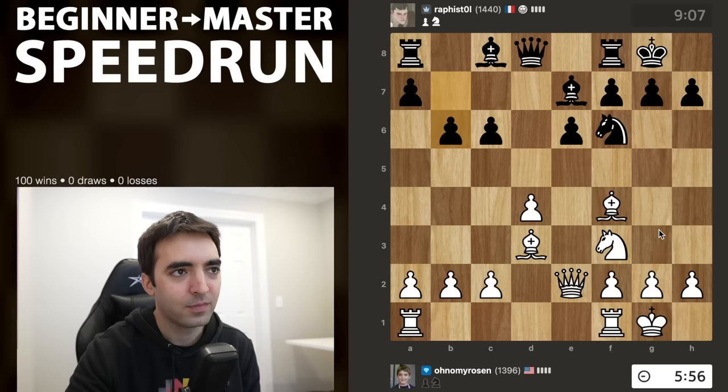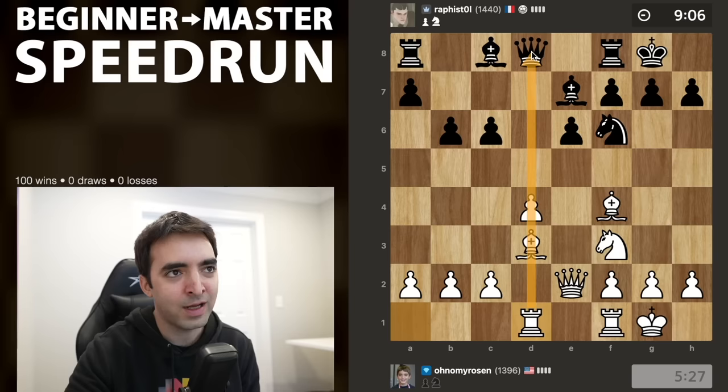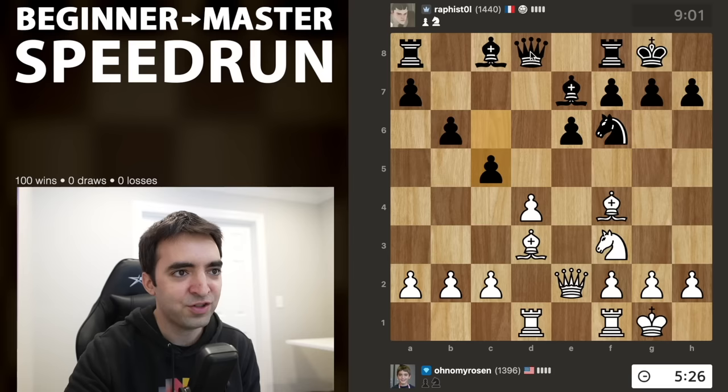Black plays b6, probably looking to play bishop b7 and eventually c5. I'll start with rook d1 — I like the rook aligned with the queen. Even though the file isn't open, this move discourages c5 because of x-ray vision. And c5 is just a pretty big tactical mistake from black: I can take, and if black takes back, I'm going to have bishop takes h7, winning the queen. So this is going downhill very quickly for black — I think they were just not aware of the danger.